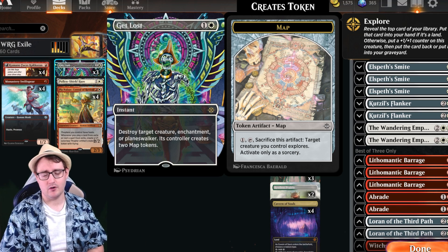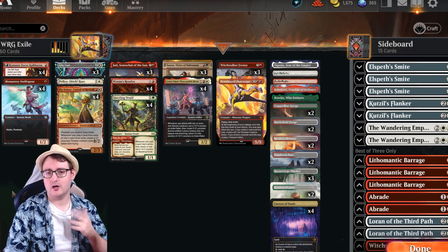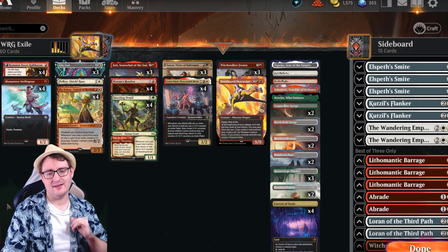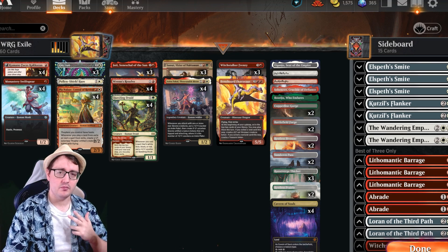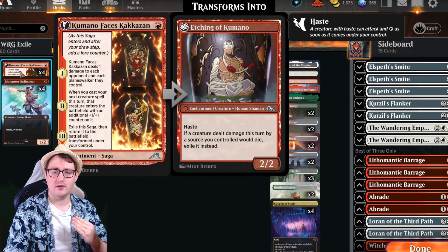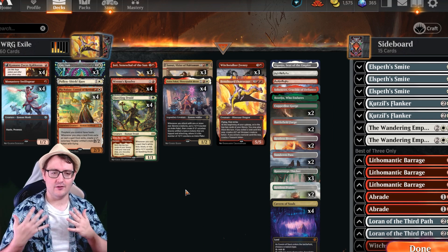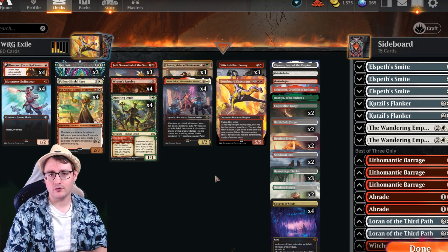Get Lost is an amazing removal piece — it cleans up a creature, an enchantment, or a Planeswalker. The map tokens you don't care about, but it gets rid of something in your way. You may also draw into Monastery Swiftspear and Kamado. The big thing about running Swiftspear and Kamado in this build is the haste from Swiftspear — it pairs well with what we're doing with Samut to draw that card. We are playing a lot of non-creatures so that prowess is going to be great. Kamado comes in with haste, and that's an enter-the-battlefield effect that draws a card off Samut. We are playing an aggro deck.